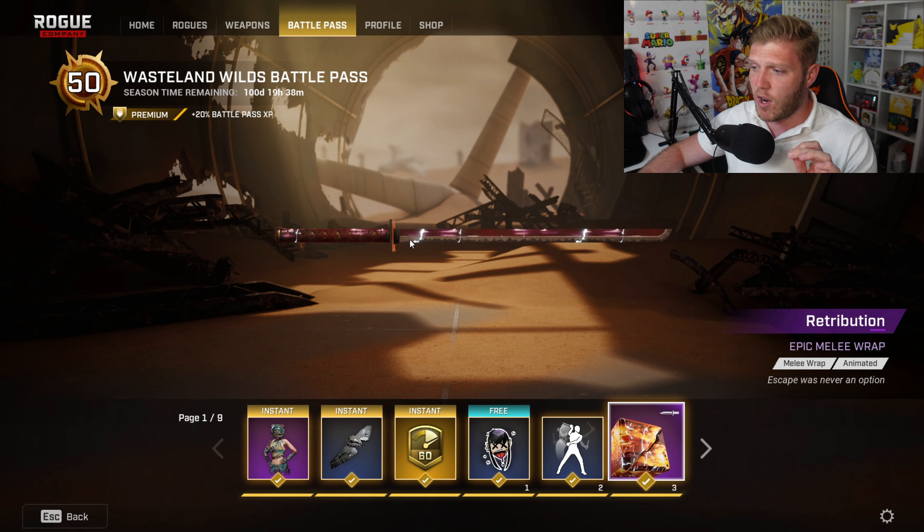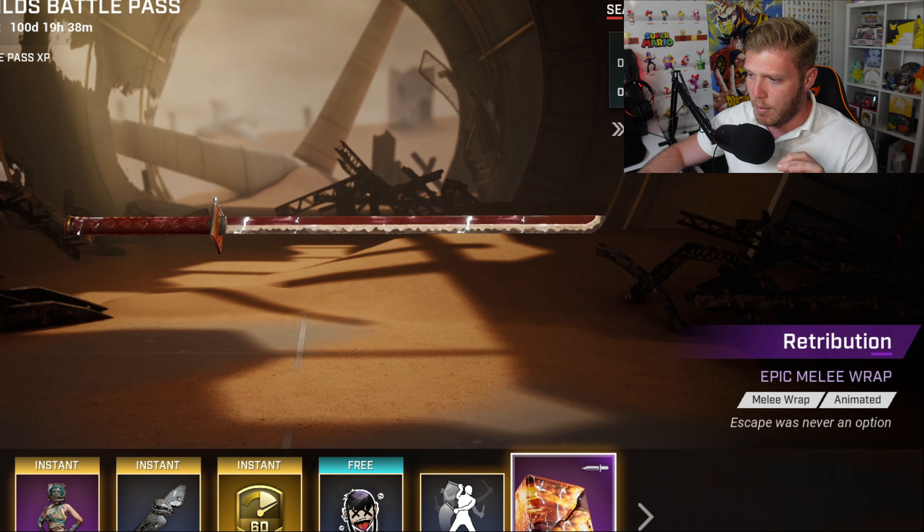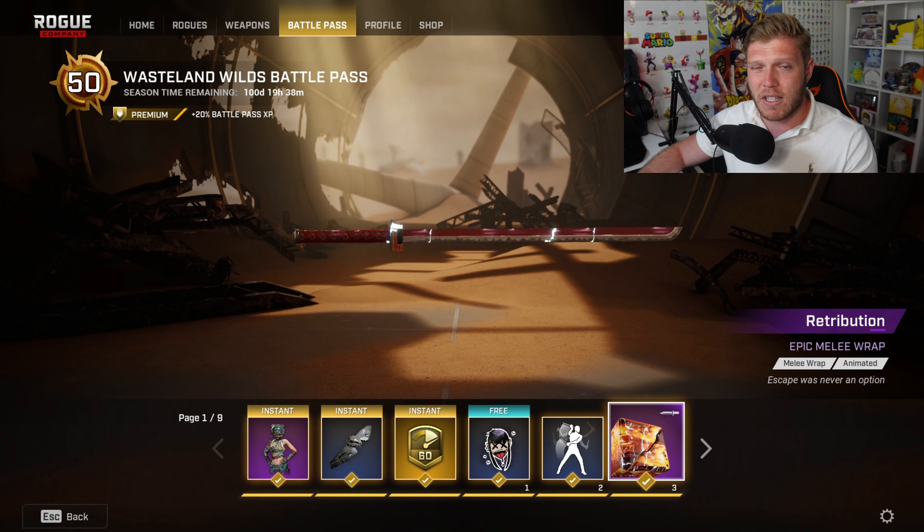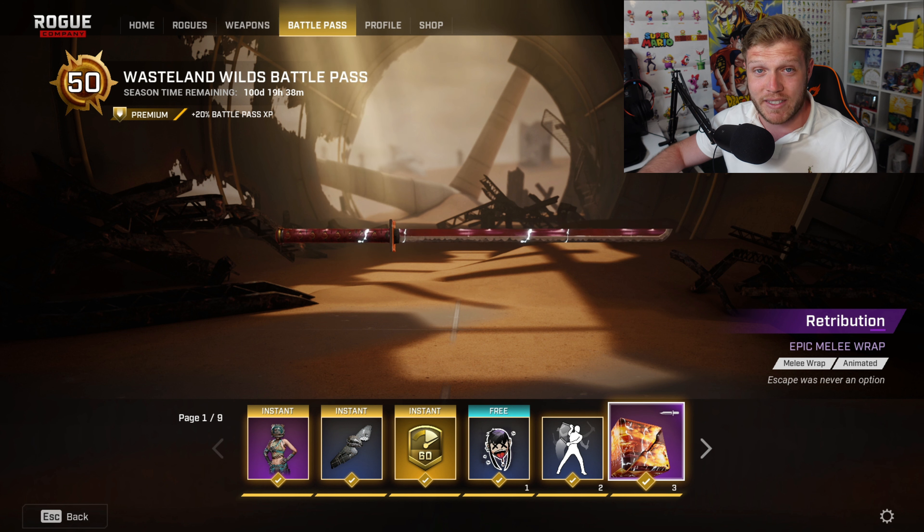We are now on to item three, and this is the Retribution Epic Melee Wrap. It is an animated melee wrap and it actually reminds me of like the Nova Wrap, but in red. If you like this and you also agree, let me know in the comments down below.